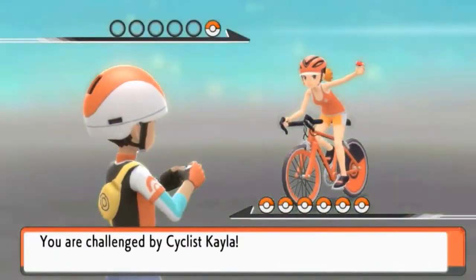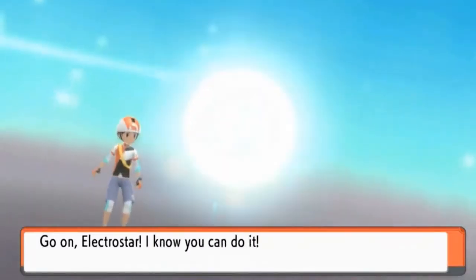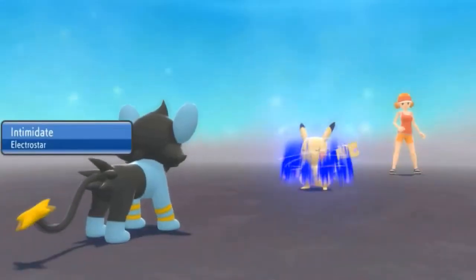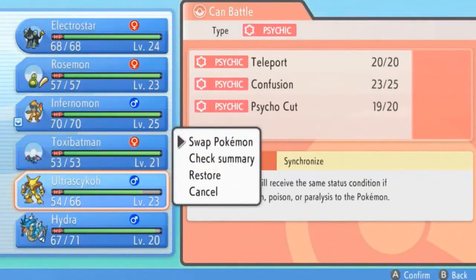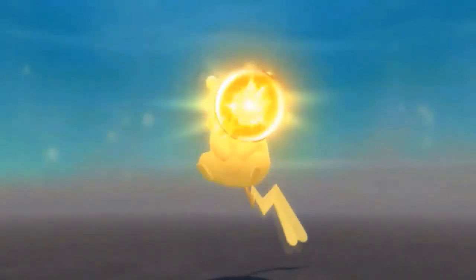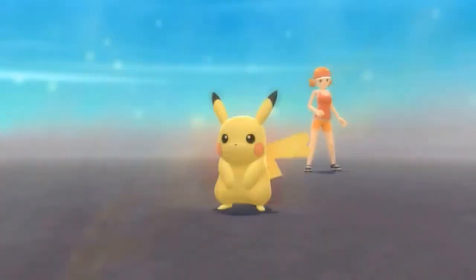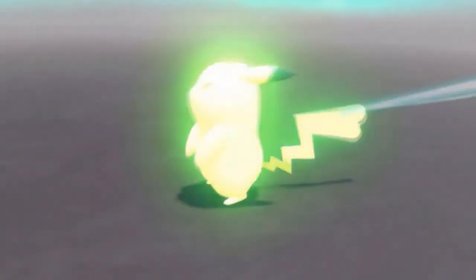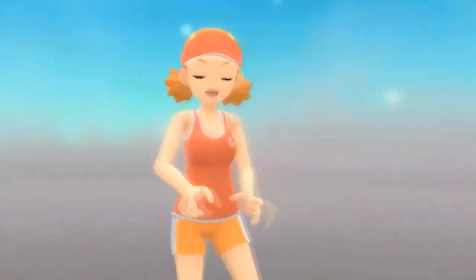Last battle on the road — going up against Kayla with her Pikachu. Electabuzz is out but physically attacking Pikachu can get you paralyzed, so I switch to Ultra Psycho. Here comes an Electro Ball — like a Medugan! The Confusion attack hits and Pikachu is confused. Kayla is totally wiped out. That's another trainer down — total wipeout.